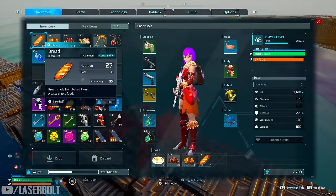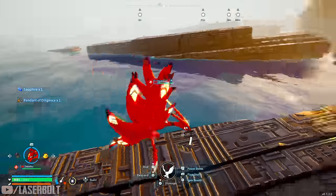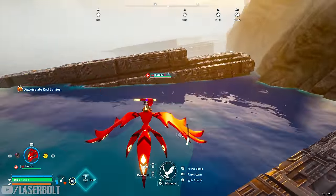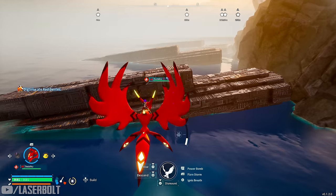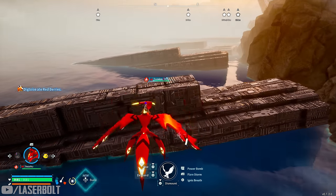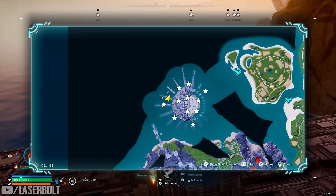We also got a Pendant of Vigilance, which increases work speed — not bad, it drops randomly here. But if you want the Life Pendant specifically, this is the location you want to come to. We've got a couple more chests to hit up — there's one literally right in front of us.